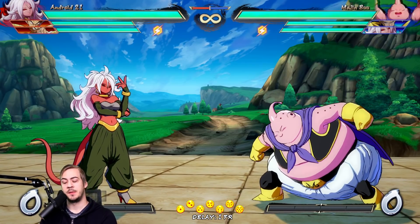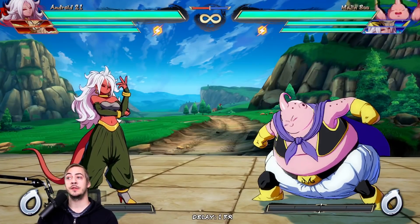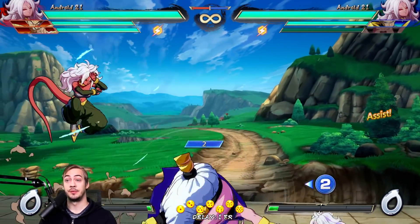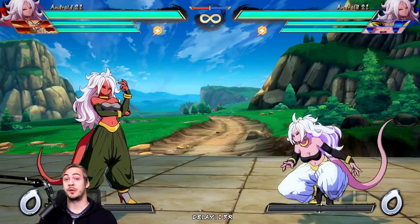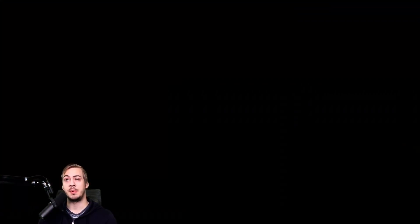We talked about Baby B assist the most because it's the one people are talking about the most at the moment, but there are a lot of other assists that are very similar to this. As I just showed, Majin Buu's assist is actually really, really good and worth learning to deal with, because it is actually upper body invincible — so you can't strike it in the air. It's just literally impossible.